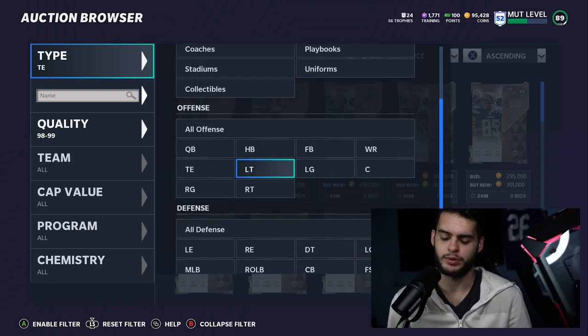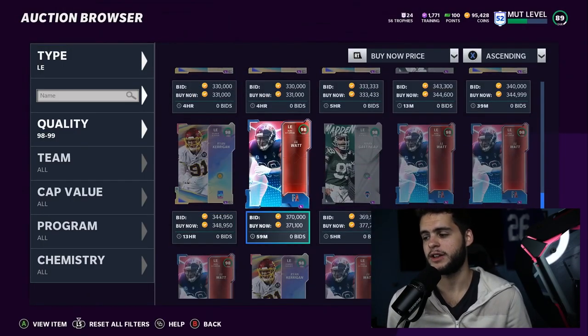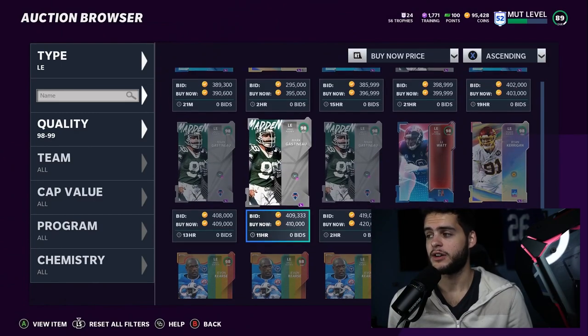Left tackle, left guard, center, right guard, right tackle — we never really cover those. Linemen are simple: if you run heavy, get run blocking linemen; if you pass heavy, get pass blocking linemen; if you have coins, get guys that can do both.